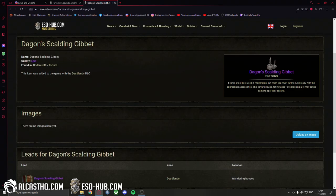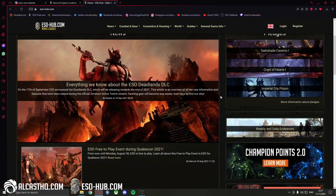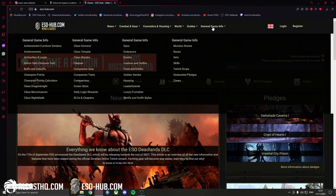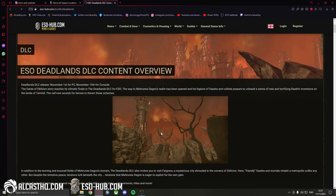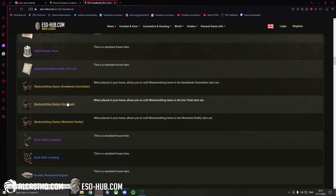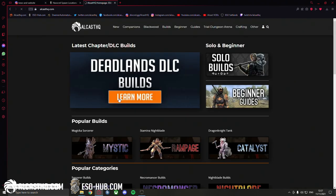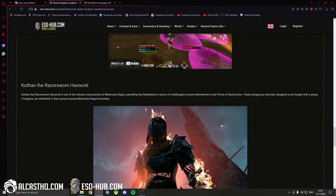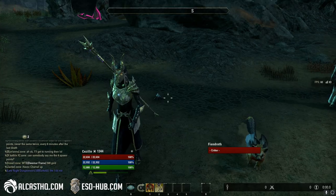Make sure to check out eso-hub.com for all sorts of content. We have all the Deadlands stuff — go to General Game Info, then DLCs and Chapters, here's the Deadlands DLC. All guides are listed there, plus new sets, furniture items, and a lot more info. If you need builds and game content, it's on augusthq.com. All socials as well as the guide link will be in the description. Thanks for watching and have a nice day, cheers!